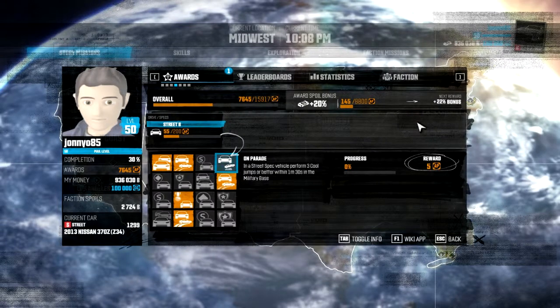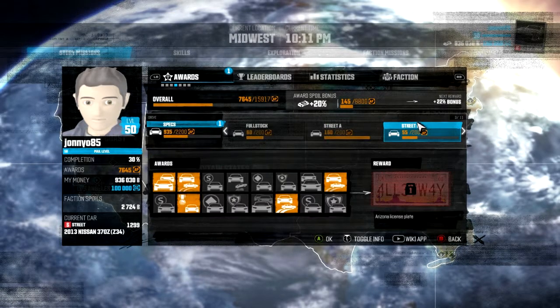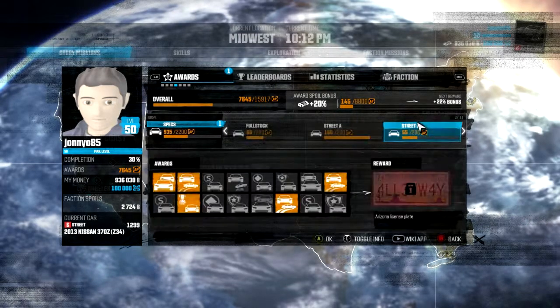Right, so we're going to try and do this On Parade award. It's only worth 5 AP. In a street spec vehicle, perform 3 cool jumps or better within 1 minute 30 seconds in the military base. Okay, in the military base.